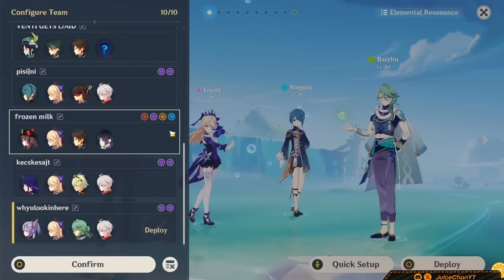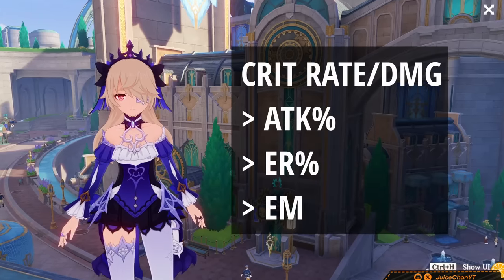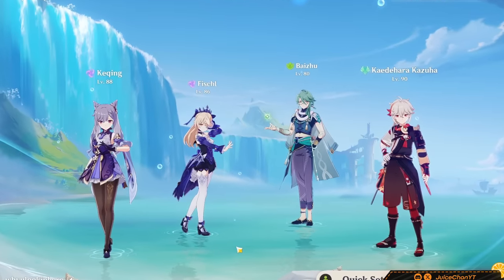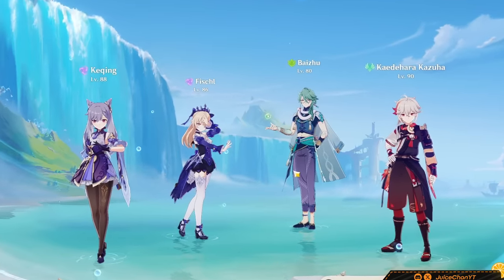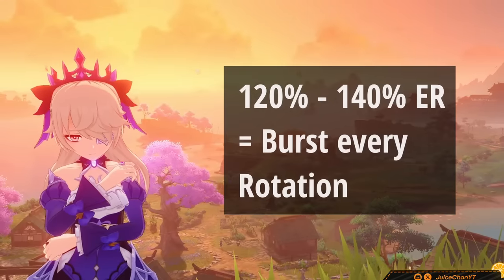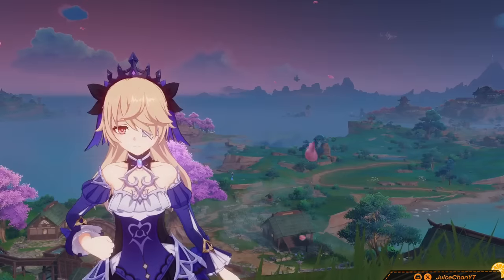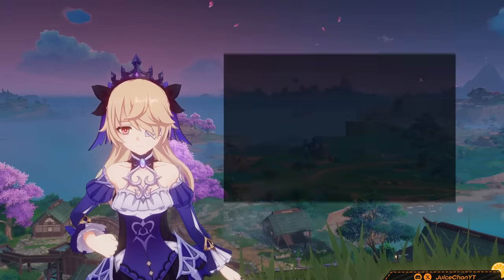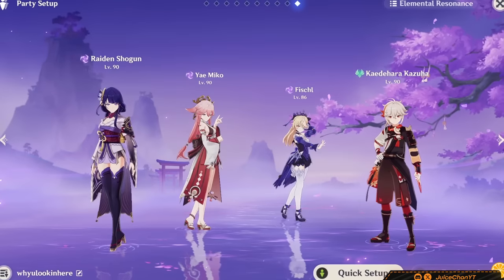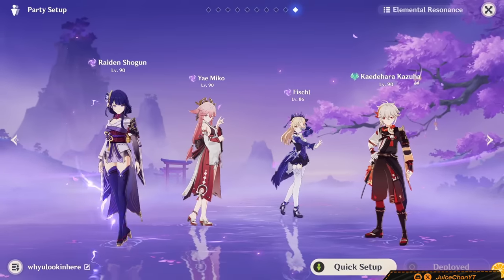And mind you, Fischl has a lot of teams. As for substat priority, you'll want to go for something a little like this. EM can actually be quite useful — it just depends on what teams you're playing her in. As for her ER requirements, you'll generally want around 120-140% if you're hoping to burst every rotation. However, you can get away with a flat 100% if you don't plan to burst every rotation with her.